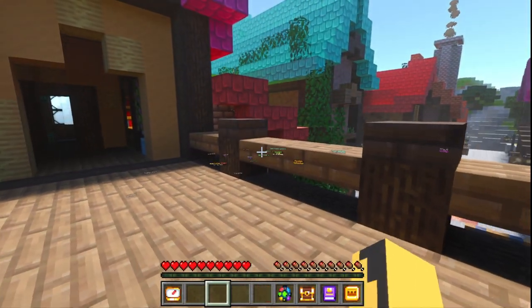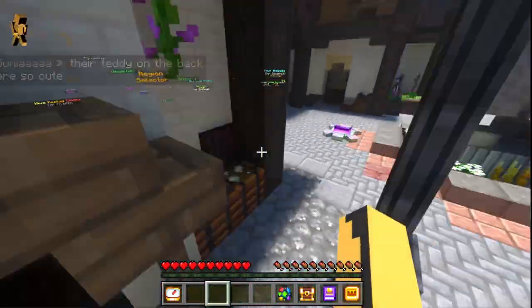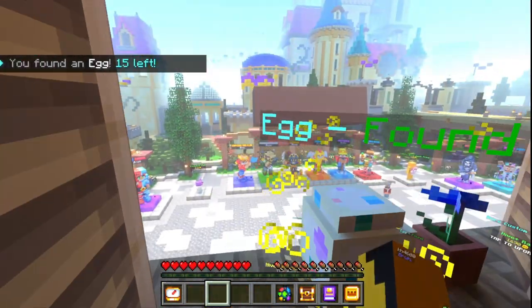After you find that one, right next to it you will see this long path. You will have to climb along these rooms to get to your next one and go through this building. Then eventually you'll get to your next egg.